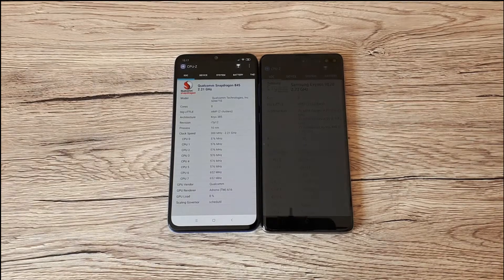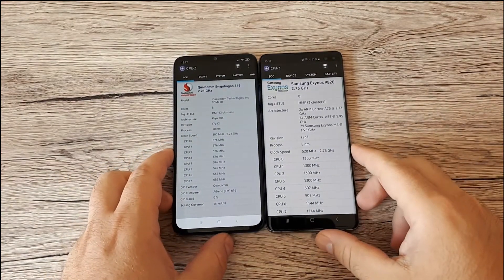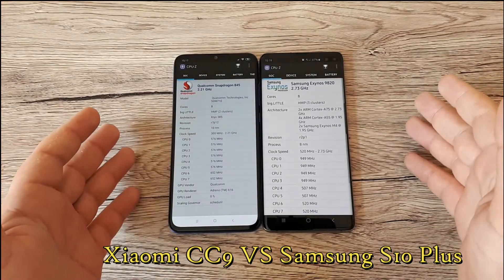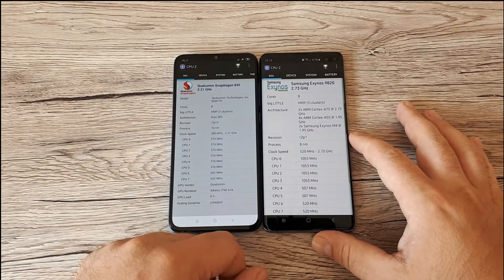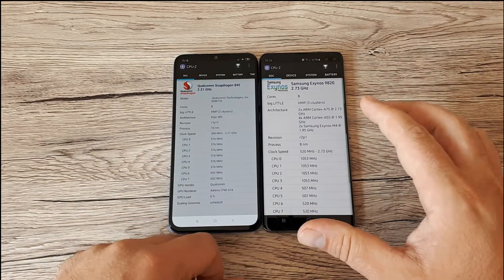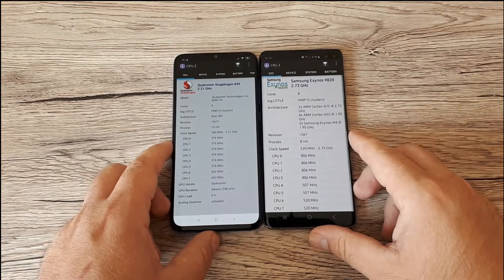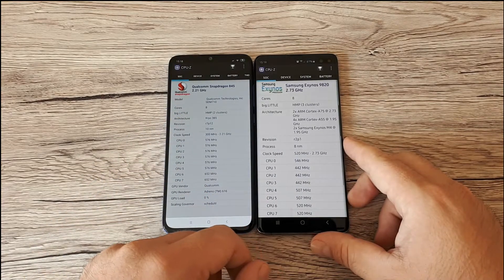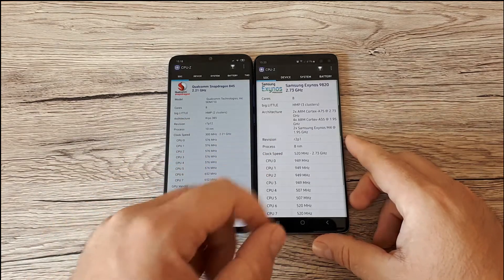Hello and welcome back to the channel. Today we're going to do a speed test between the new Xiaomi CC9 against the Galaxy S10 Plus. We got two different types of phones — the Xiaomi CC9 coming from the mid-range zone, and the Galaxy S10 Plus, probably one of the best phones from this year, a flagship. It would be interesting to see if the Snapdragon 710 processor is capable of getting close to the Exynos 9820.